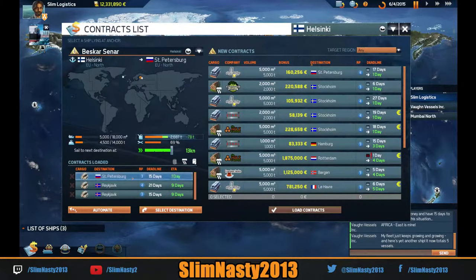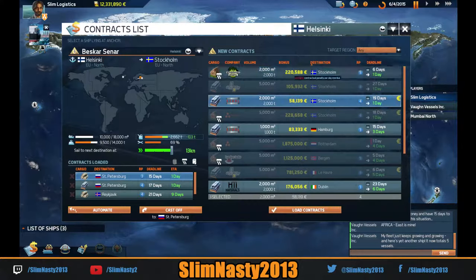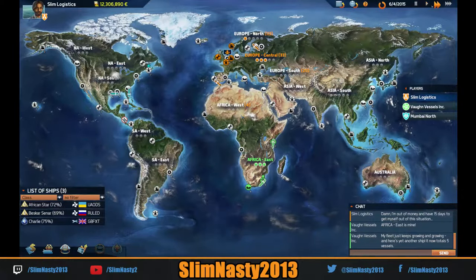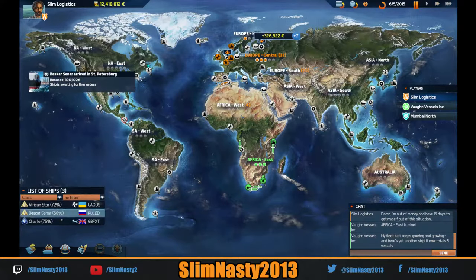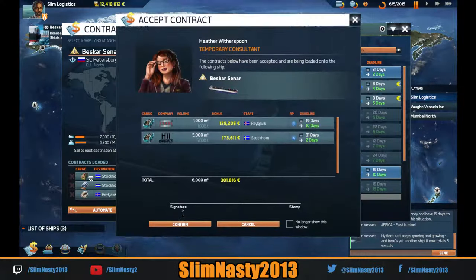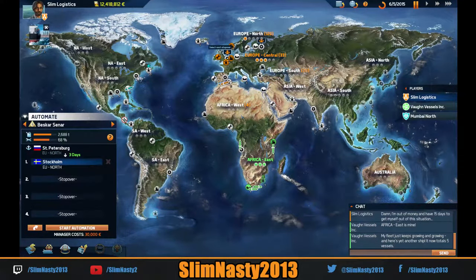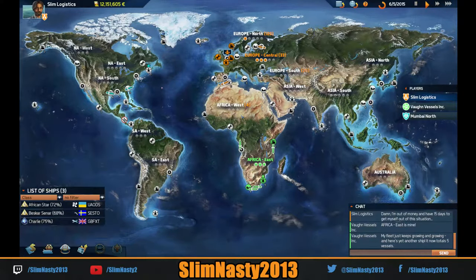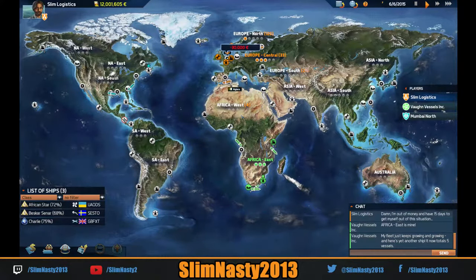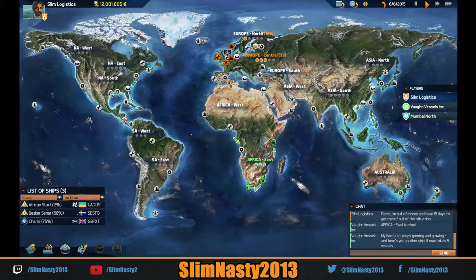So we've got St. Petersburg — I reckon we'll go there next. We'll load that on. We'll load the two Stockholm ones because they can do those on the way back out. And he can go. So we've got Stockholm and that — we'll automate this to go there, then there. He's got his little contract — he's going to go there and then out there. The other one's being fixed — he's got about one day. Then we can bring the tanker out and make some cash.